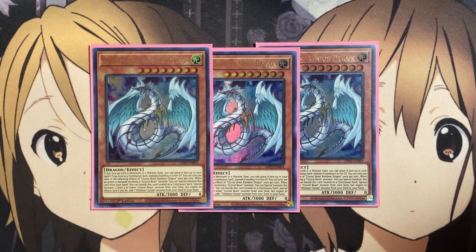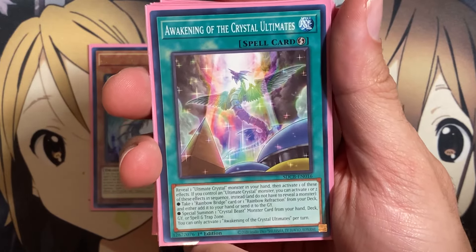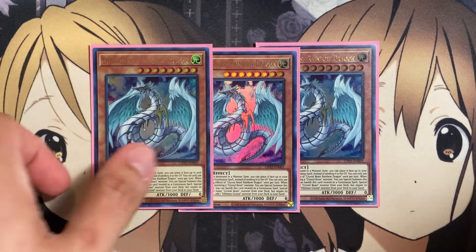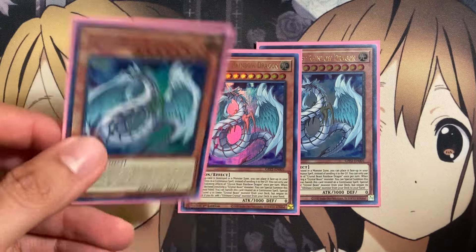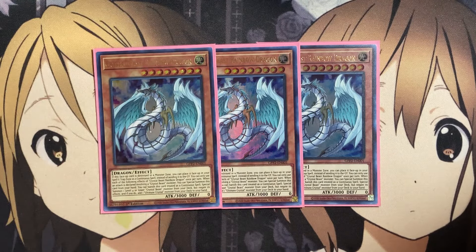Once per turn, when an attack is declared involving a Crystal Beast monster, you can special summon this card from your hand. You can also banish this card — treated as a continuous spell — to special summon one level-four-or-lower Crystal Beast monster from your deck, but negate its effects, and if you do, add one Ultimate Crystal monster from your deck to your hand. Cards like Awakening of the Crystal Ultimates revolve around having an Ultimate Crystal monster in hand, so having that search power with one of our three-ofs is great.